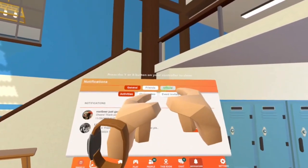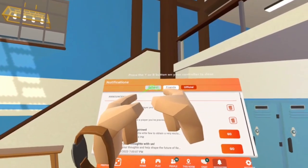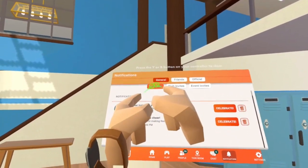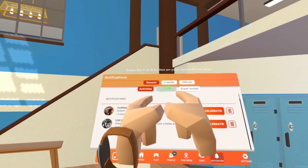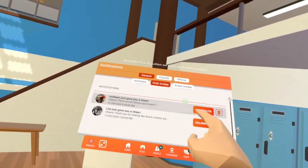First, what you want to do is go to Official and spam click that a little bit. Then go to General, spam click it a little bit. Then go to Activities, spam click that for a little bit. Then go to Club Invites and spam click it. And if you spam click it and it won't go to Club Invites, then you've done it correctly.